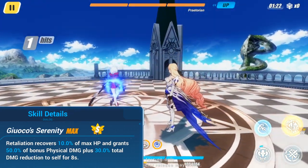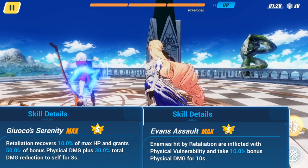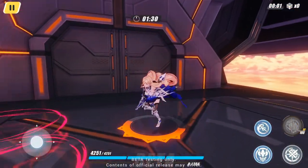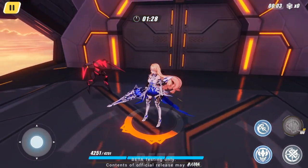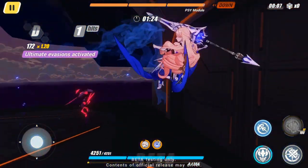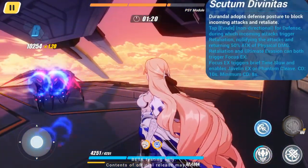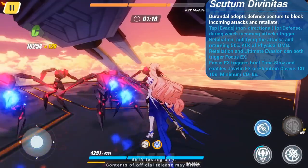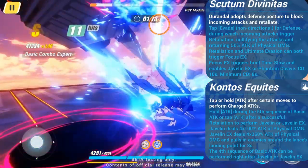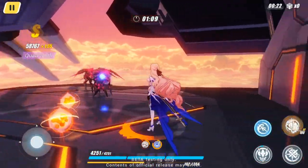Enemies hit by Retaliation also become physically vulnerable, taking an additional 10% physical damage for the next 10 seconds. By successfully parrying with Retaliation or performing an Ultimate Evasion, the Bright Knight triggers Focus EX, activating a Global Time Fracture and enabling her to use Javelin EX instead of Javelin. Besides dealing more damage and recovering more SP per hit, Javelin EX pulls enemies into its point of impact for 3 seconds. It shares the same 20% shield bonus with Javelin.